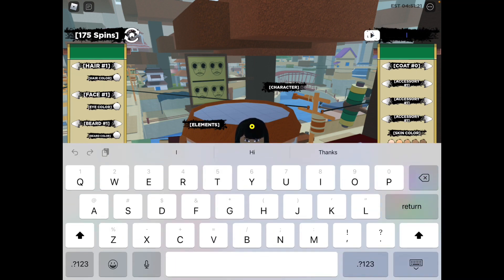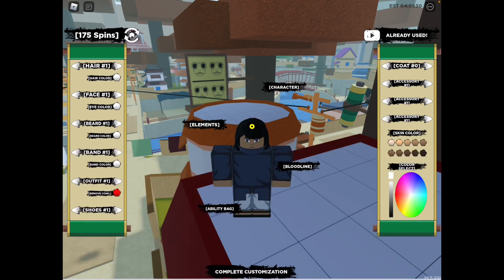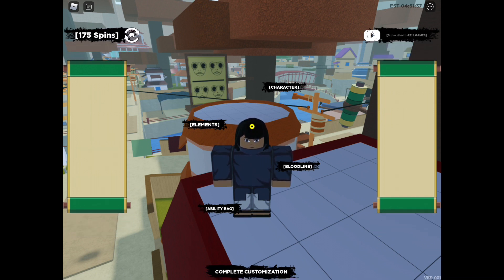The last working code is: capital K, small letter e, i, c, h, i, and exclamation point. Press enter or return. Those are all the working free codes for Shindo Life.